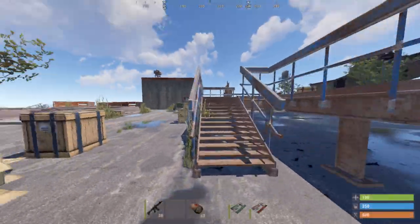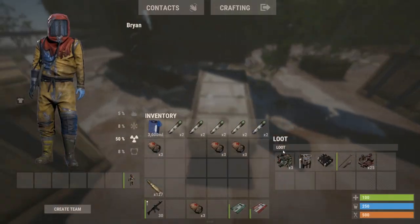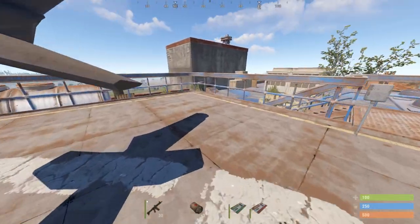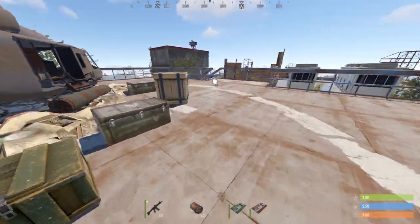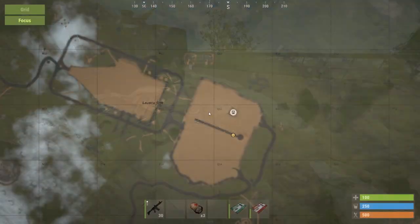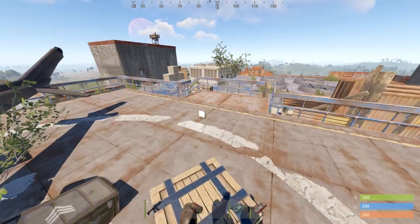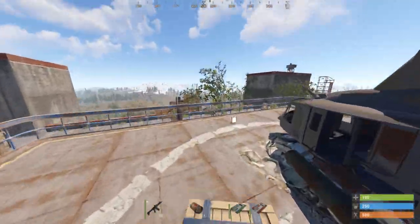Up here is loot. The military crates are fantastic — you can see that's C4 like that. You do have to be careful because clans live roughly around Launch Site — not always, but the majority of the time they do because it's just such high tier loot.